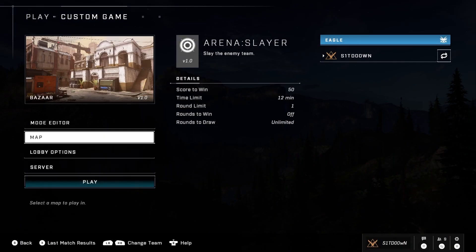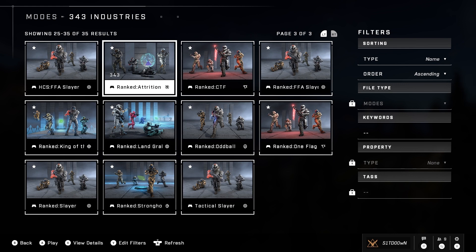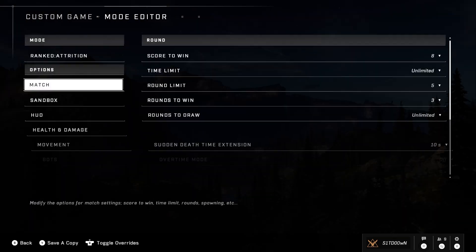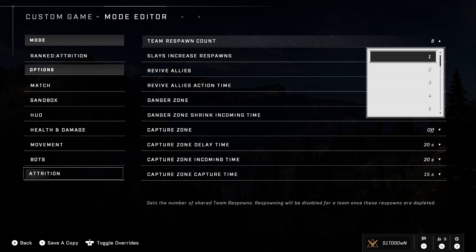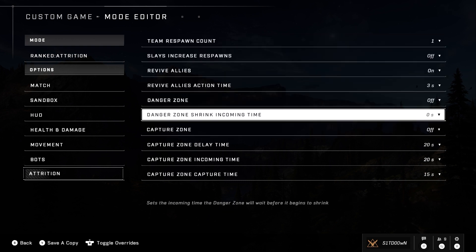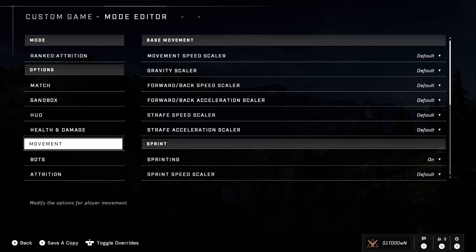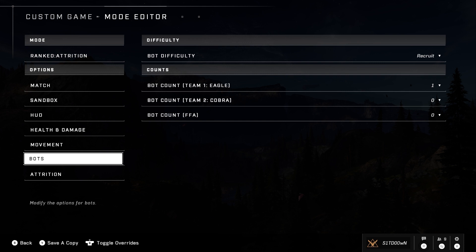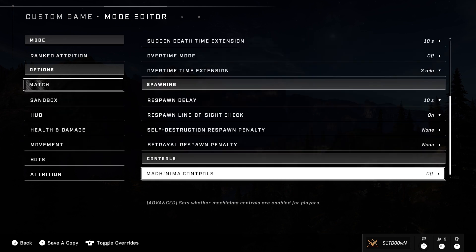What you're going to need to do is go into Custom Game and then change the mode to Ranked Attrition. You're probably going to want to lower the respawn count to 1 to make it easier, and also take off the Danger Zone if it's not already off. Add one bot and turn Machinima mode on.